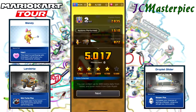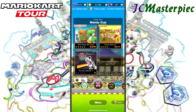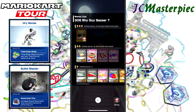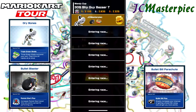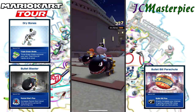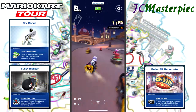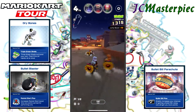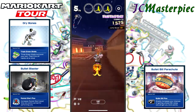On to the third race — Shy Guy Bazaar. One of my favorite characters: I get to use Dry Bones, my favorite small character. Starting from sixth on the grid. There are some good areas for getting combos on this track. Sneaking on ahead, getting good combos.